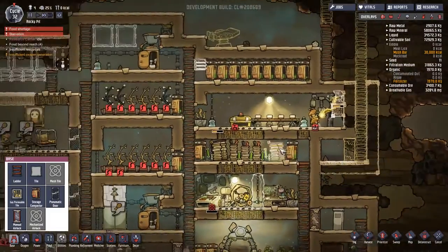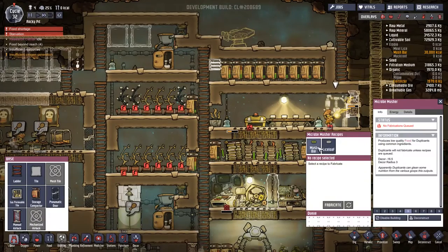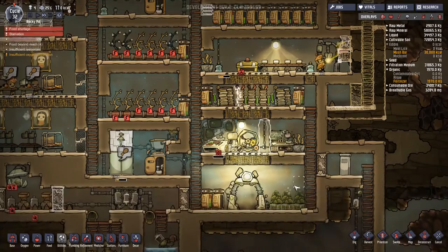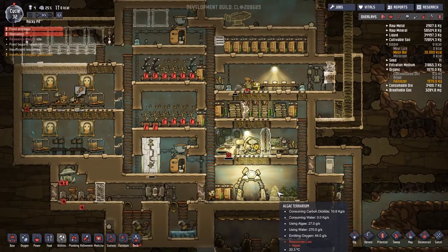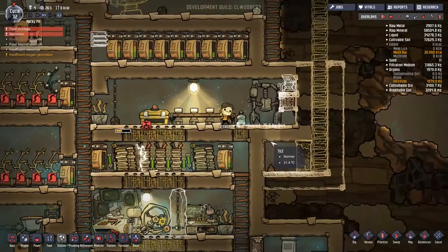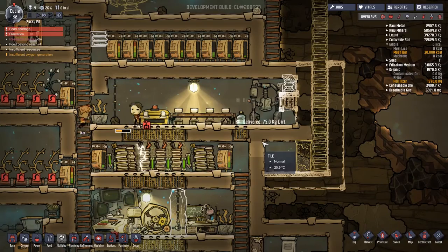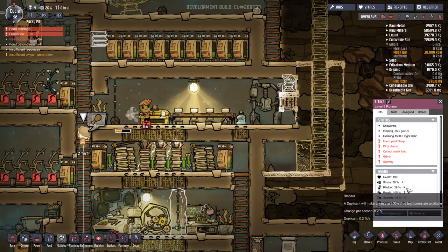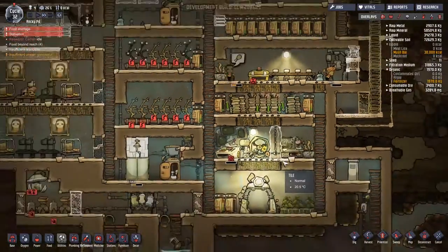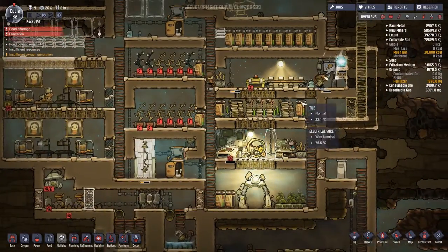Starvation! Are we really at that point? Let's get some mush bars and then prioritize it up to a nine. The nine abuse is real though. Who's going to make the food? Who is starving? Zedtech. I'm going to have to try and help him out here. How many calories does he have to survive? Only a thousand. He'll be all right until Carl can sort this stuff out, I'm sure.